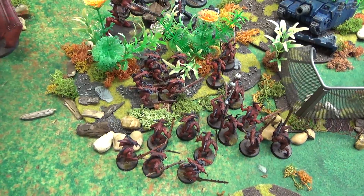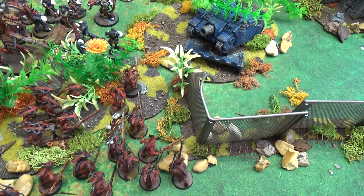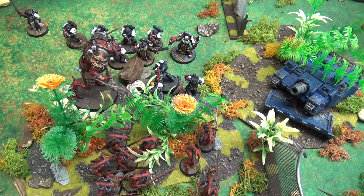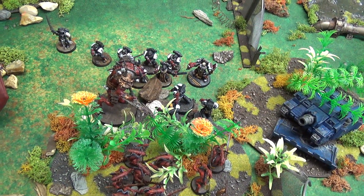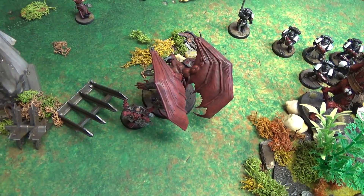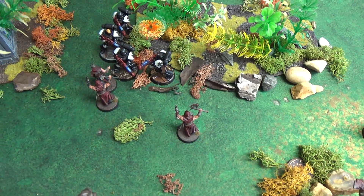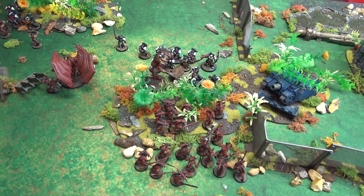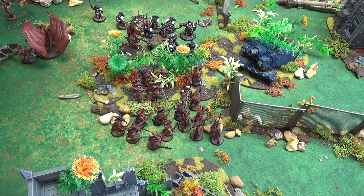Turn four assault: the Bloodletters charged in, slaying all the Terminators — their armor and shields protected them as long as they could, but with over 30 attacks coming in it wasn't enough. Araak'a charged in, killing several more Primaris, leaving only three — his unholy frenzy now grants him Strength 8, five attacks, and increased movement, growing stronger with each kill. On the other flank, the Dark Apostle and Daemon Prince charged in, finishing off the last marines there. The cultists got in, losing one to overwatch, and dealt no wounds.